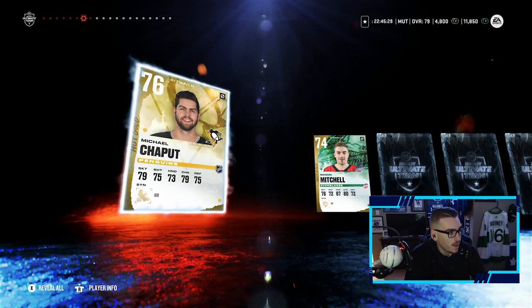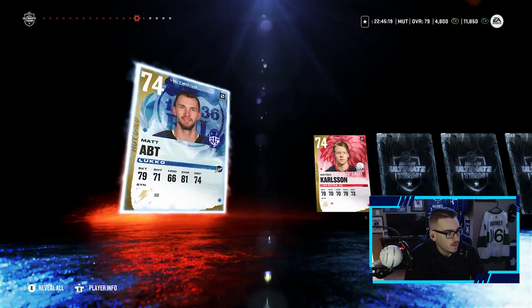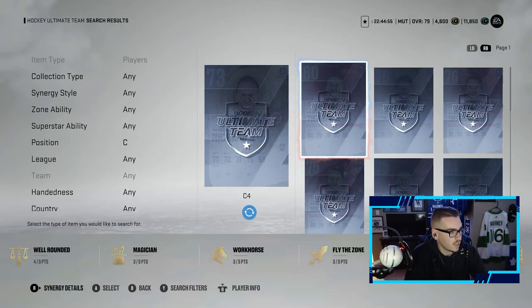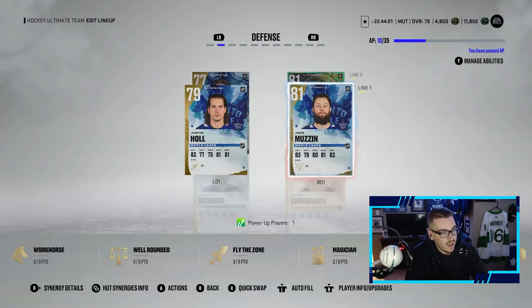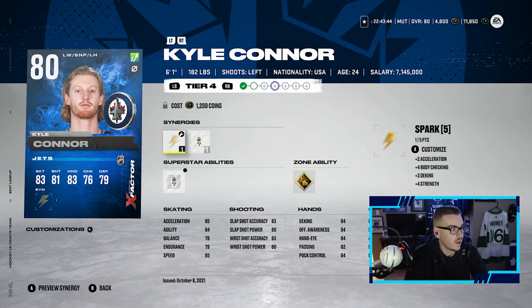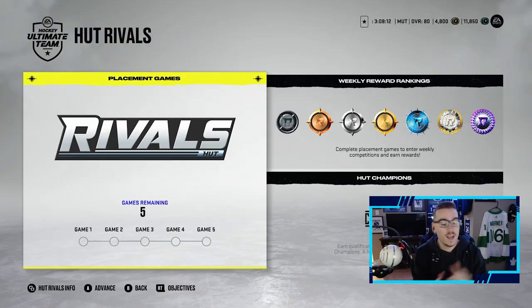We do get the EA Play starter pack — totally forgot about that. Opening it up for another chance at something good. That center isn't bad — removes some silver players. Michael Chapu, Mason Mitchell — come on, something big. No, just defensemen and no good forwards. Our luck with packs is just not a thing so far. We do get a better center though — McMaster goes in. Quinville gets a plus-two upgrade on the left side. That's our lineup going into game one — it's going to be interesting.